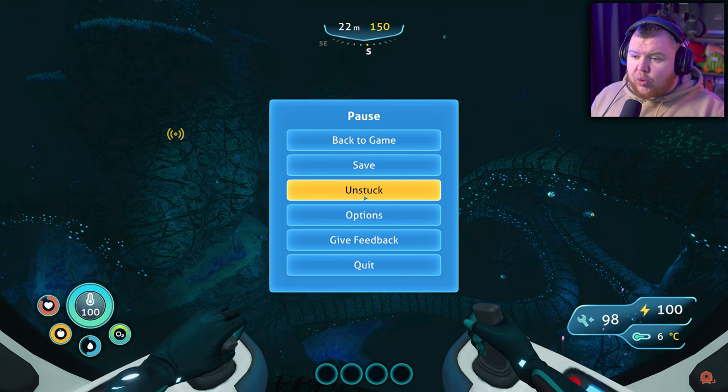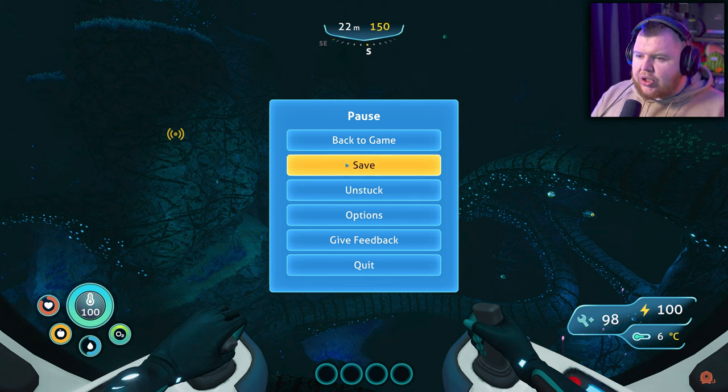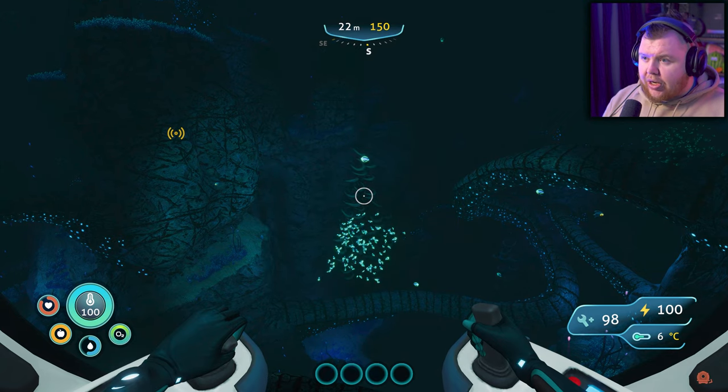Welcome back to another episode of our Subnautica series. We're now pushing on - we've just got the sea truck, so we're going to go and explore, see if we can find the attachments for it so we can have the crafter in the back and some storage. We're going to go and see what's going on at the pilot's locations. Remember to like, subscribe, and leave a comment, and let's continue our journey.